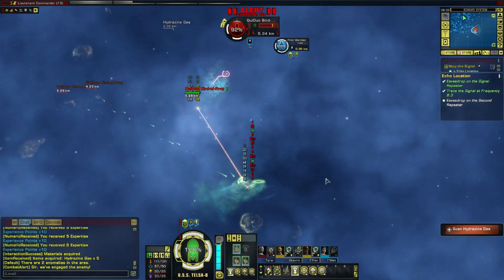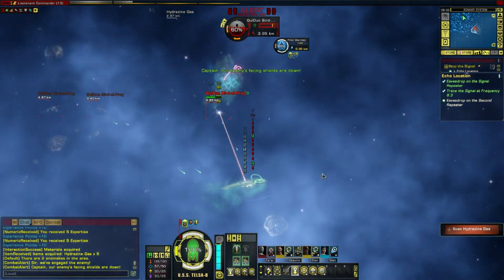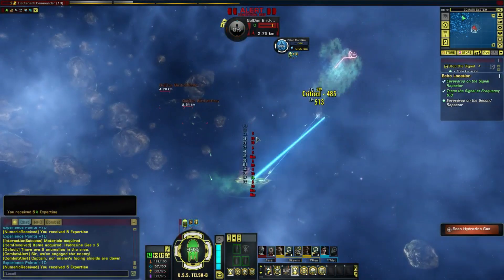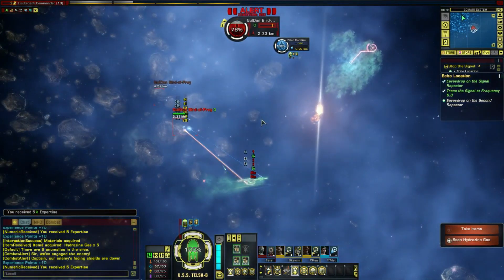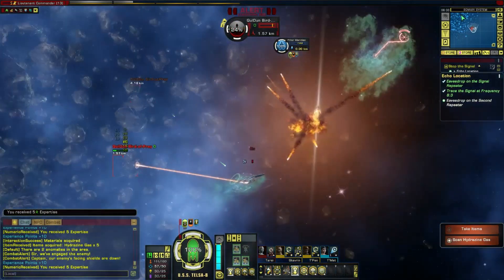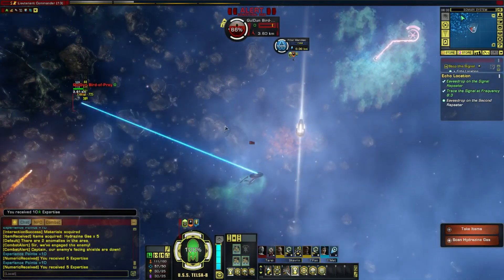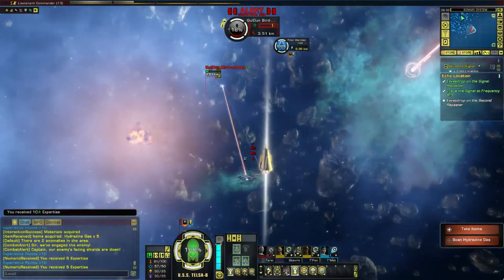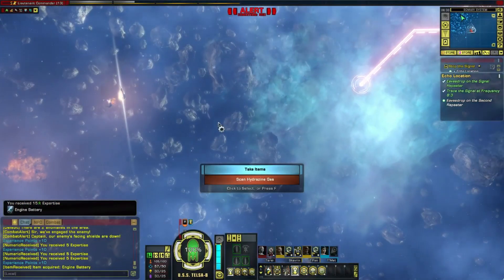I'm going to brace for impact every time I hear torpedoes coming in - probably no point though, because I don't think they do much damage to shields anyway. Trying to reinforce the shield to the left, obviously, if that's the side taking all the damage. These Birds of Prey just seem to melt - don't last long at all.